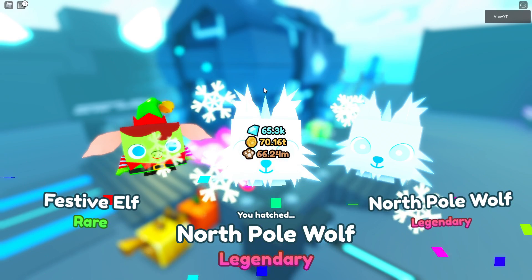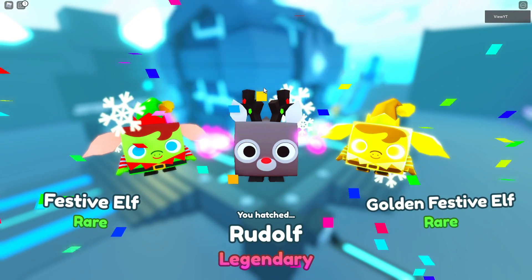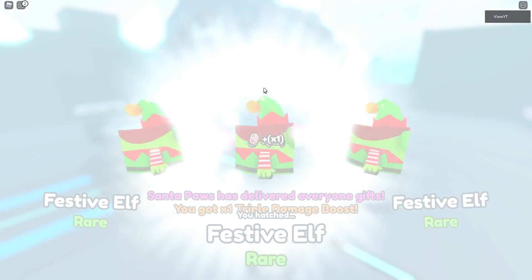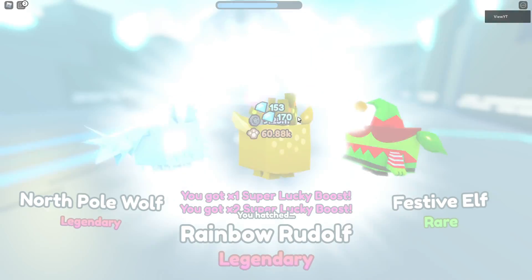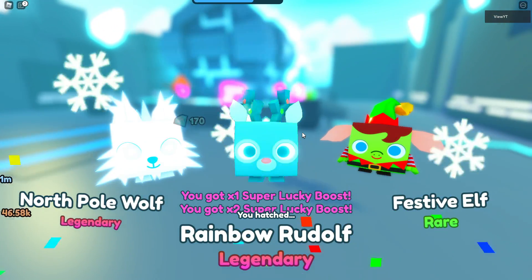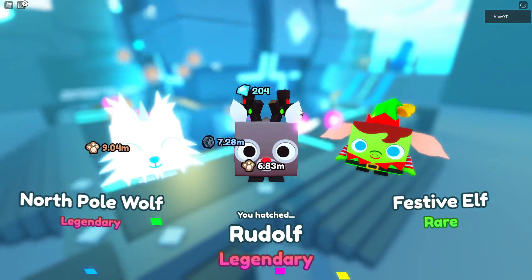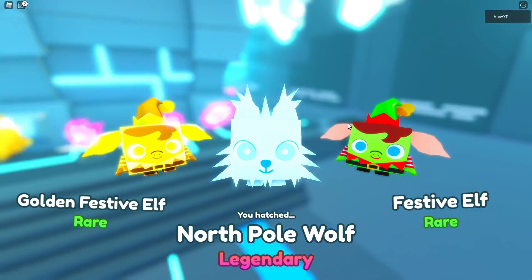So you just click every second and watch — my pets will attack the chest and I'm still hatching at the same time. The really good part is you're farming coins and opening eggs simultaneously, making it basically twice as fast.